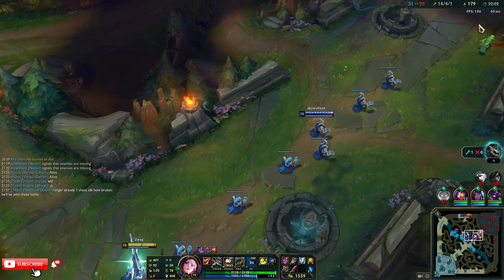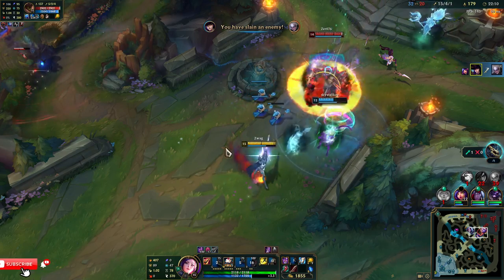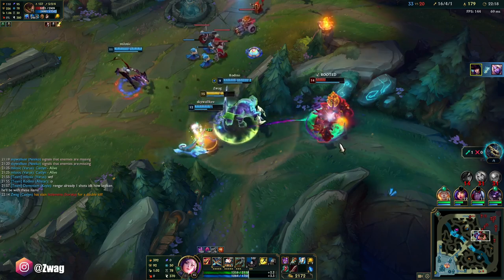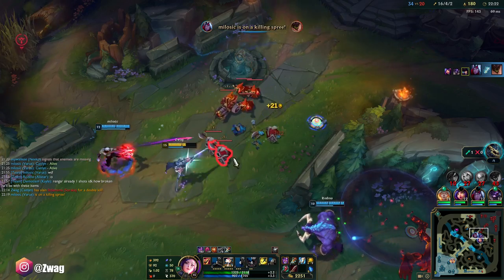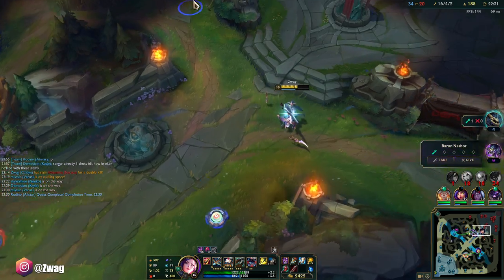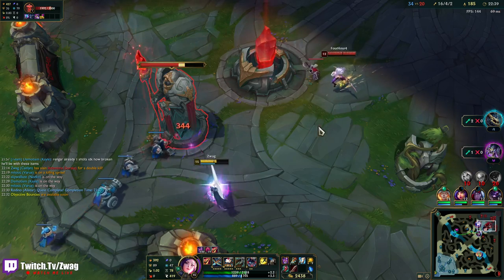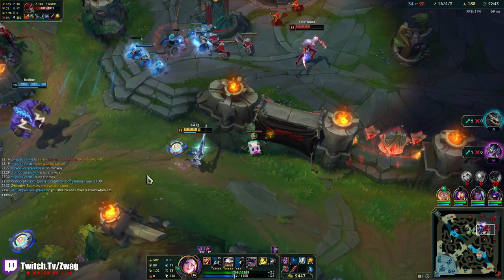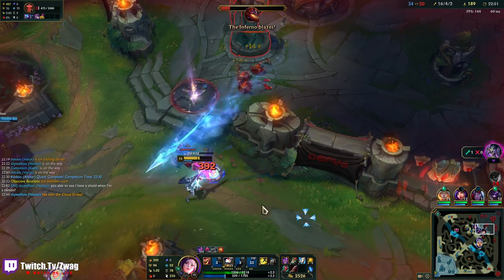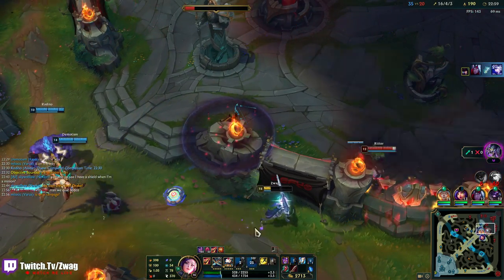Ezreal's E counts as a dash. Dude, I can never tell if that's the real one or not. My Qs are absolutely deleting people — that's so gross. How much AD do I have? 400? This is giving 16 extra, so 76 total. I'm not going to fight them until I die. I missed. My auto-attack did half of her health. I think I could kill her. I killed her — that's pretty quick.